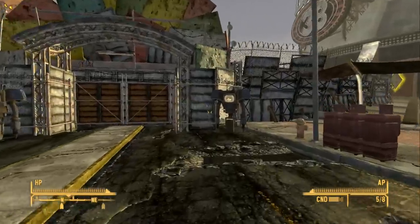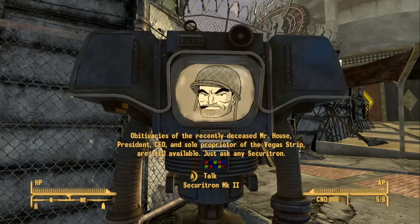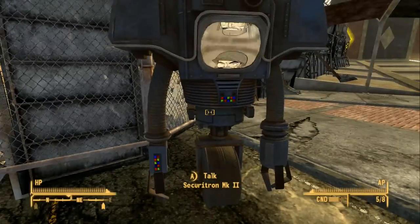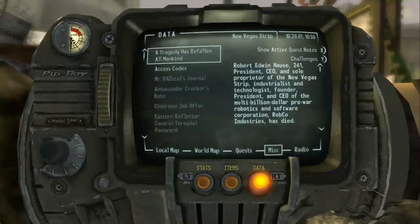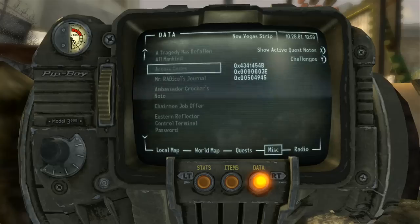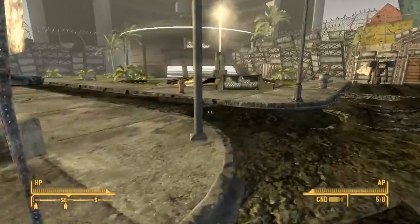So before we head to the Ultralux, one thing I wanted to show you is that the Securitrons have a new look — their face has been upgraded from a cop to an army soldier because their combat effectiveness has been increased. As you can see here, they're called Securitron Mark IIs now. Also, we did get a note that was an obituary for Mr. House. It's very long — you guys can find it online if you want — but basically it's a history of Mr. House and what he accomplished. He was selfish, and I believe we could be a better leader anyway, so sorry, it just had to be done.